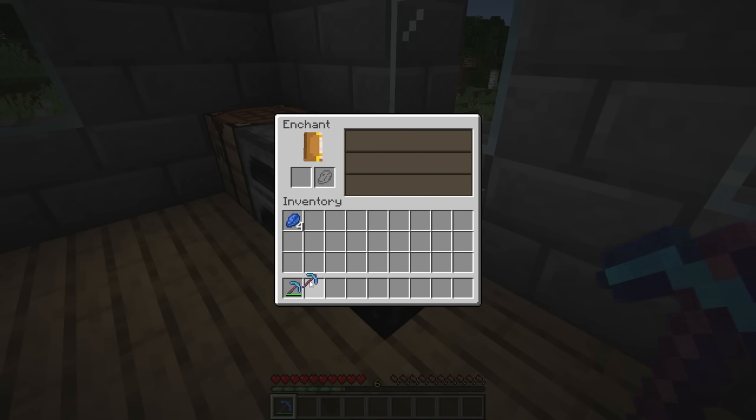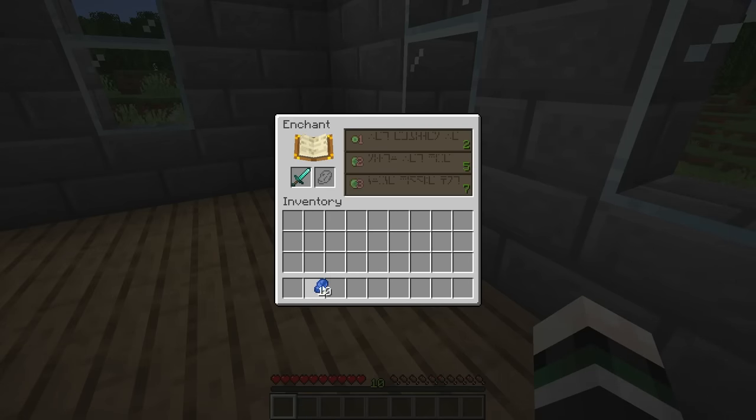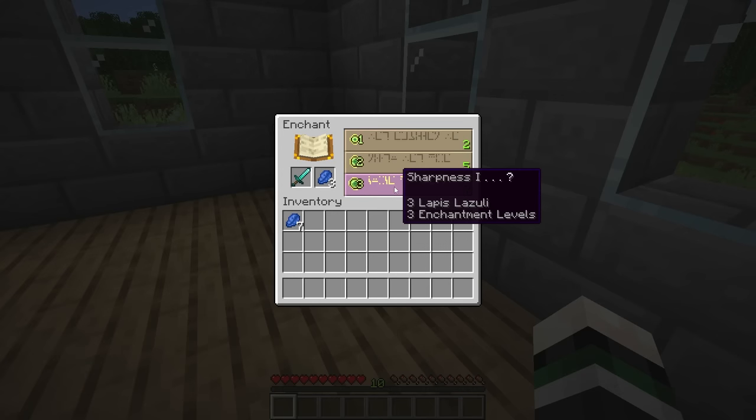This one actually gave me efficiency. I got the pickaxe enchanted. Now I gotta enchant the diamond sword. For the sword, I should want sharpness, right? Unbreaking? No, I don't want unbreaking. This one will give me sharpness — I guess I'll do the third level.